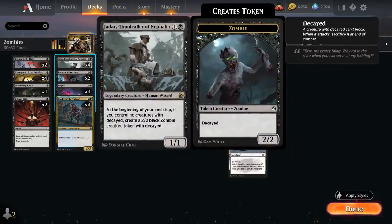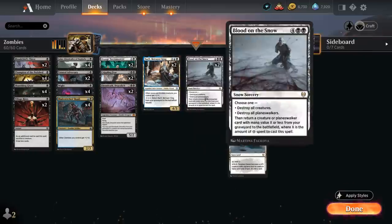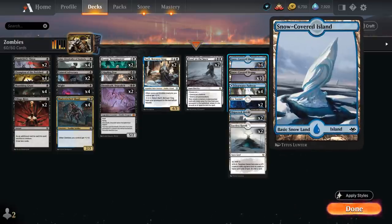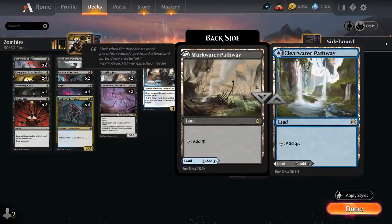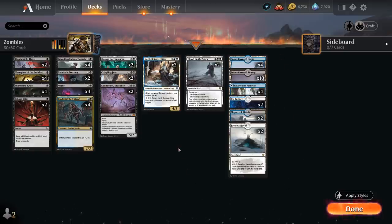Do keep in mind Jadar is not a zombie, so he will get swept up by Crippling Fear — but it's usually not a disaster, and sometimes the opponent might have a few zombies themselves. For the mana base, we've got two copies of Faceless Haven alongside ten Snow-Covered Swamps, four Snow-Covered Islands, two copies of Ice Tunnel, plus additional blue-black dual lands with the blue-black pathway times four and two copies of Shipwreck Marsh. It's important to have enough snow lands to enable our various snow synergies.